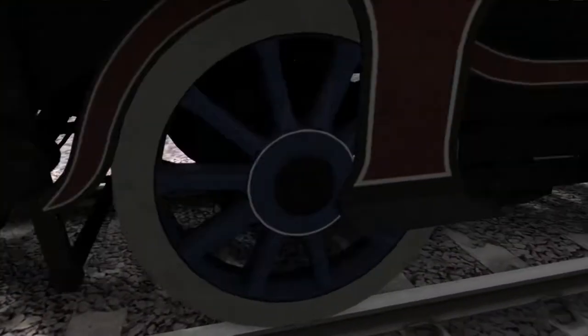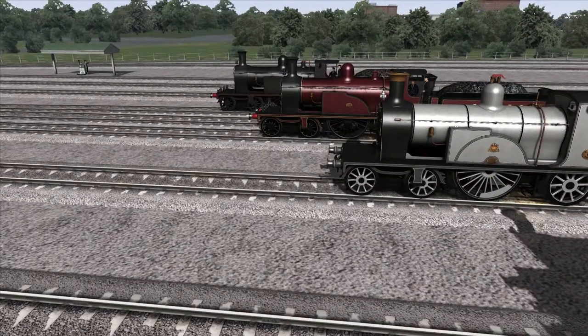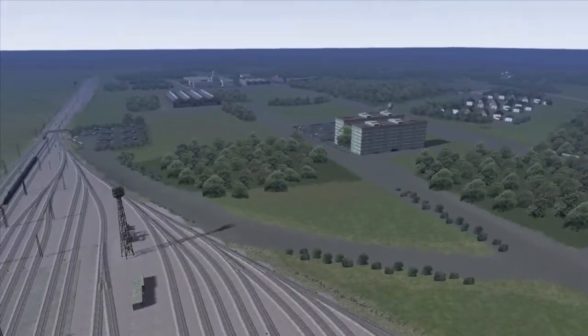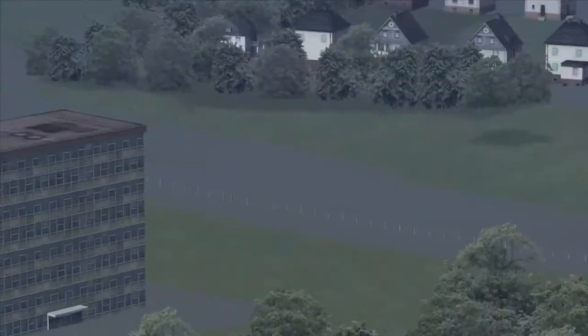Look at all of this wheel detail — there's a lot of them. It's even got a little crest on the buffer. I'm on the test track. I thought they removed this ages ago, but apparently not. We're on the test track and it goes off into the distance — it disappears there, but it does continue.